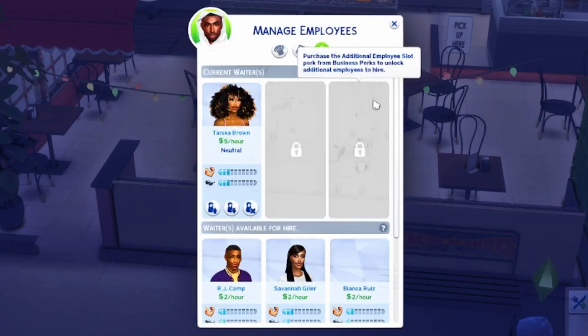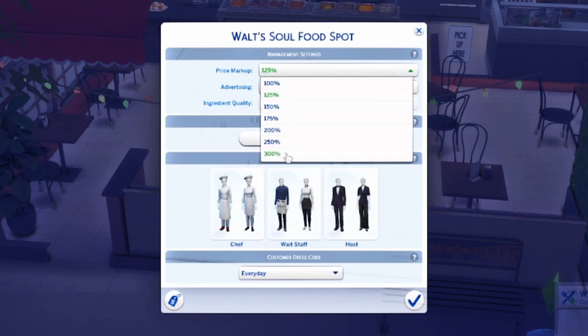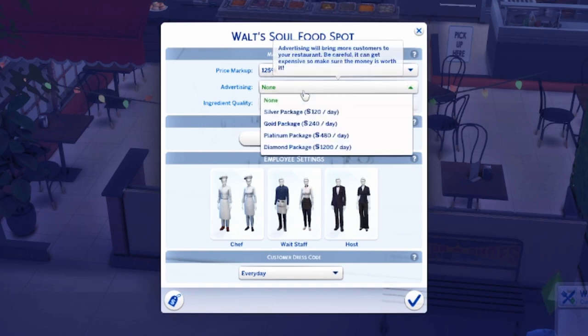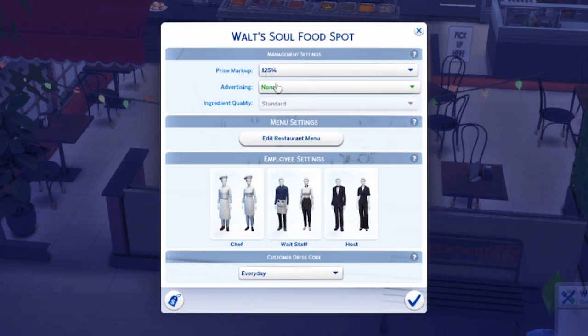Once you hire your employees, you can promote them, demote them, or fire them — either from this menu or by clicking on them directly. Now we're going to go to the restaurant settings. You can mark up your prices to gain more money. You can do advertising — silver, gold, platinum, or diamond package. The higher the package, the better. You can also adjust ingredient quality once you have those perks, edit the restaurant menu, edit staff outfits, set a dress code, or sell your restaurant.